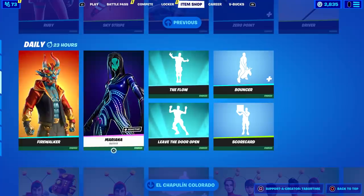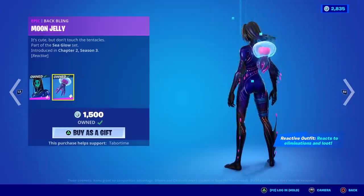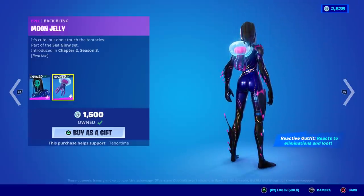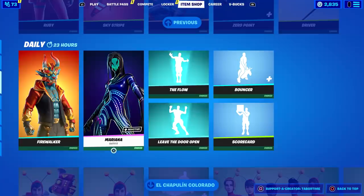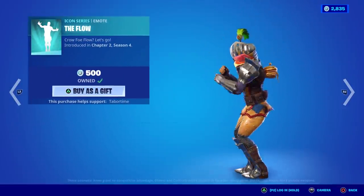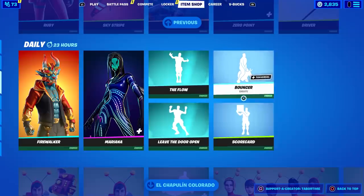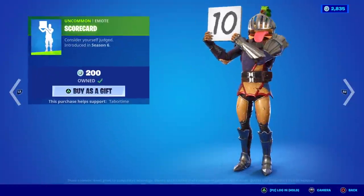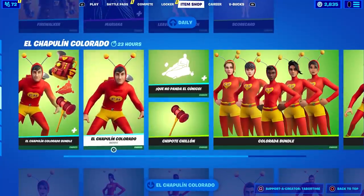Marianna is creepy and reactive — this is almost like a Halloween skin. Both the back bling and the skin itself are reactive. I did a full gameplay and review on that. We've also got The Flow — this is actually copyrighted so I have to be careful. Leave the Door Open is also copyrighted. Bouncer is an amazing traversal emote, and the Scorecard is always a fun time — me and Jack love doing that one.